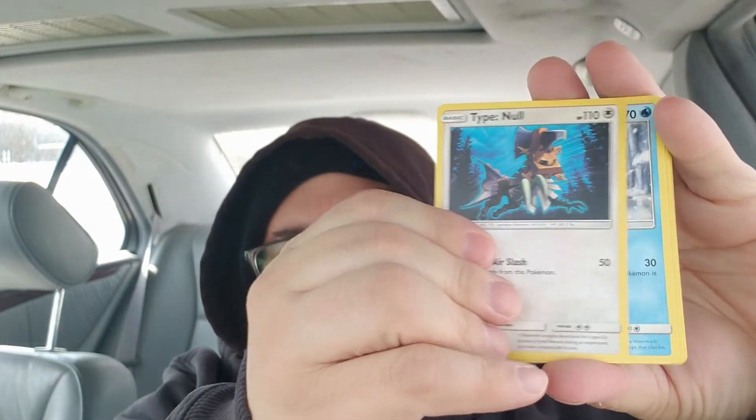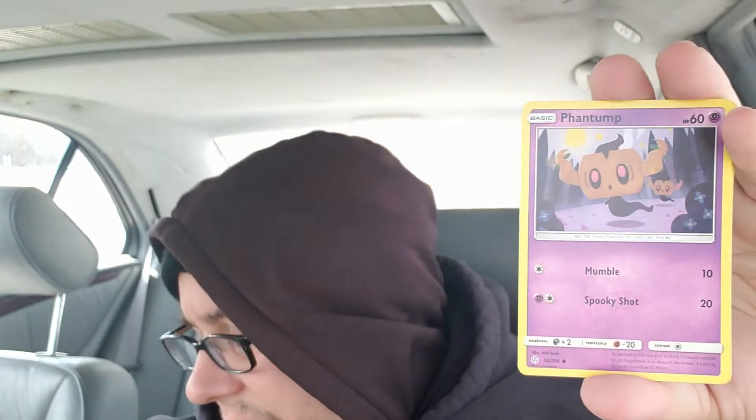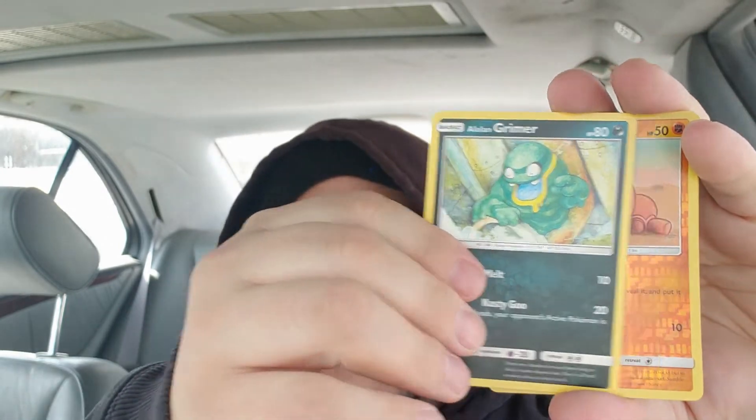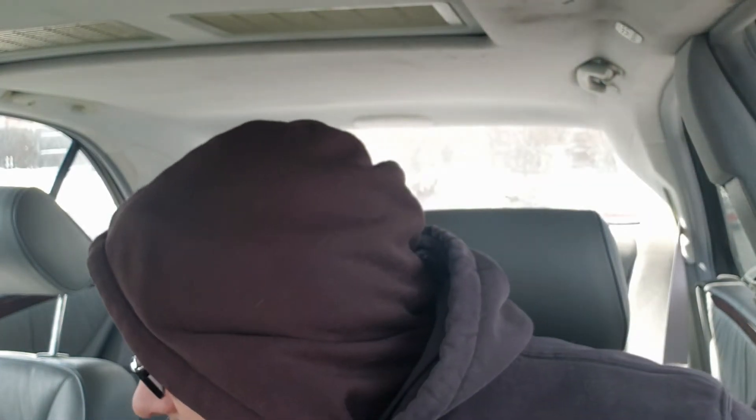Sneasel, we got a Natu, looks like a Ducklett, and an Oricorio. I opened one of these before because I wanted to get the sleeves. Going for the babies here. Also — you apparently can't trust the code cards by color in this set, because even green ones can still yield some pretty awesome things. No Type: Null, but we got a cute Rowlet — there are two different Rowlet cards in this set — and a holographic Lycanroc.